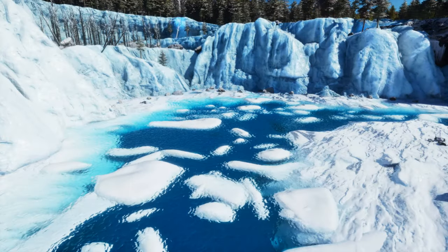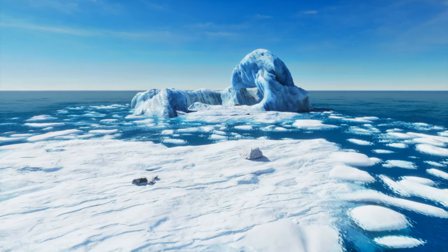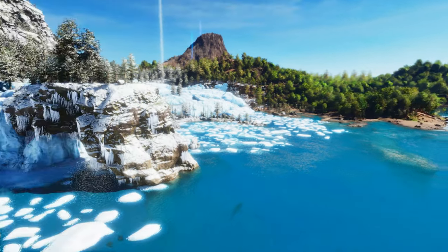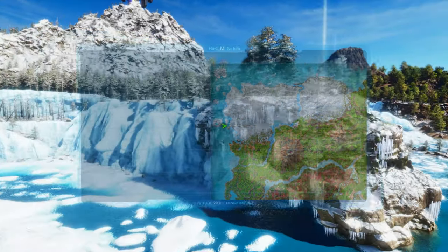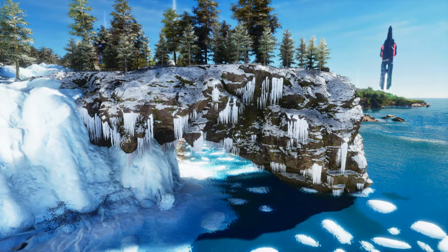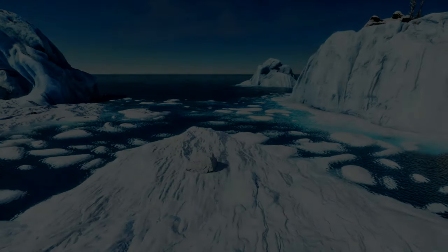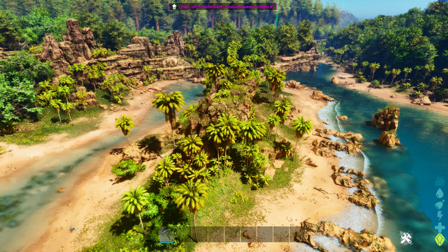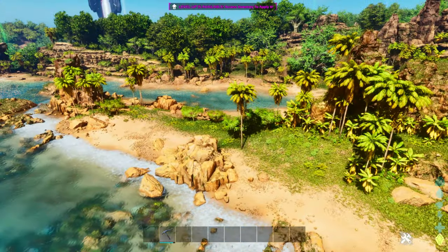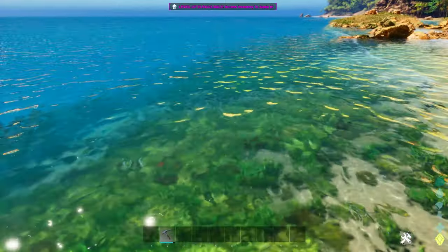Coming down along here we've got even more oil nodes. They're not as plentiful down here, but there are still a few scattered throughout the rocks. This section of the map is right where the snow starts. We're over here at about 27.7, 7.5, where there's a big stone archway, and everything in the snow north of that archway is going to be very safe beaches loaded with oil rocks.